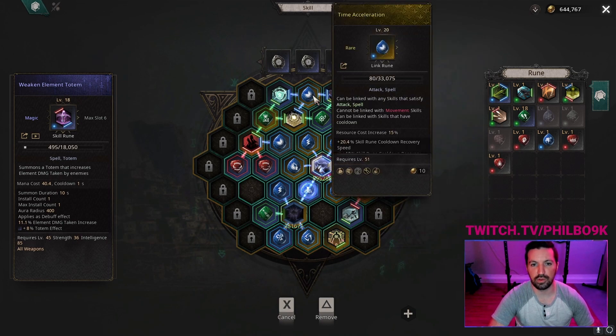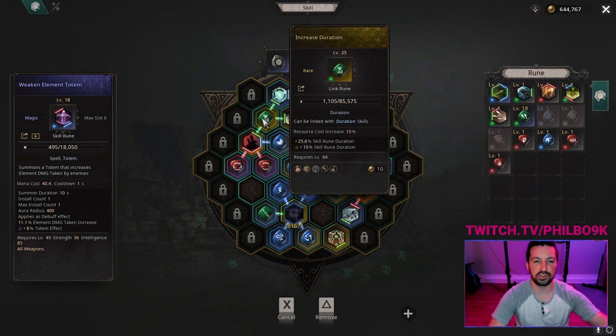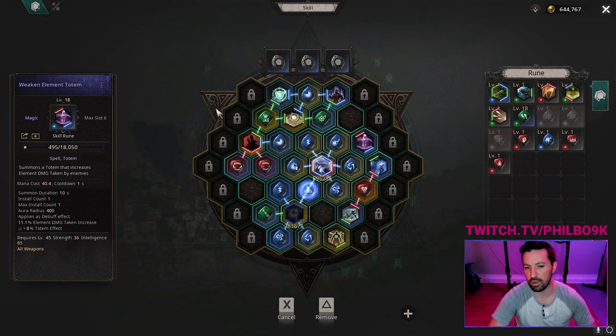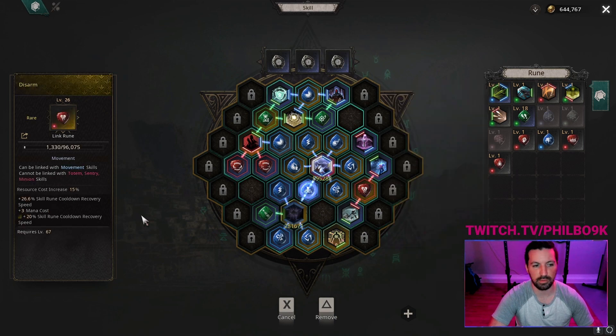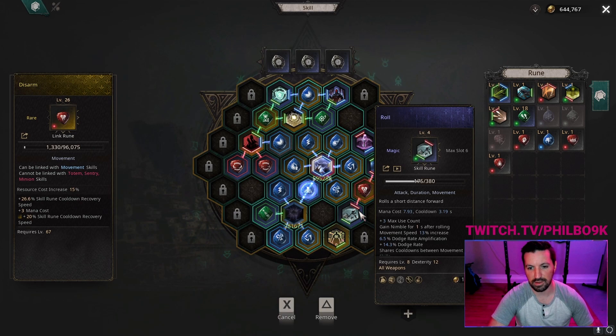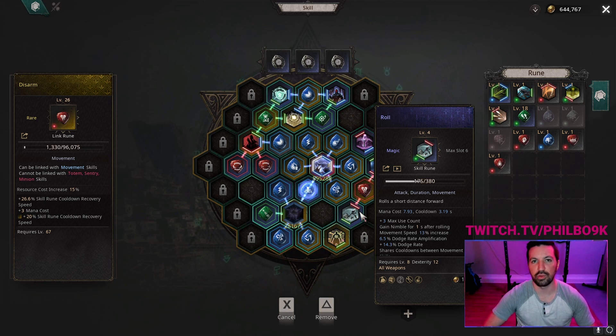I put runes on these skills to either lower the cooldown — Time Acceleration lowers the cooldown — or Increased Duration increases the skill duration. I also use Lingering Shout and Hush Shout to get more uptime on my Shout of Provocation. One other thing: this arm piece is extremely useful for getting the cooldown of your movement abilities down. It's lowering the cooldown by 26.6% at level 26 on my roll, plus an additional 20% at the rare level, which gets your cooldown down significantly.